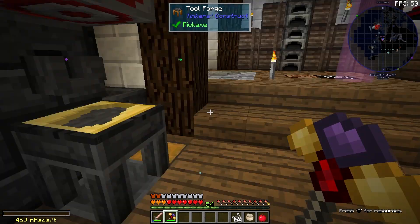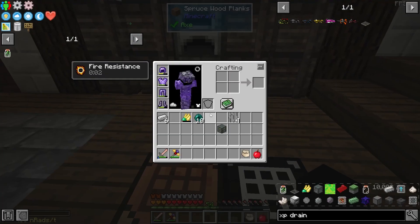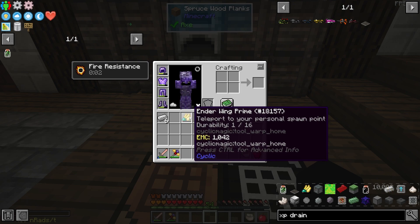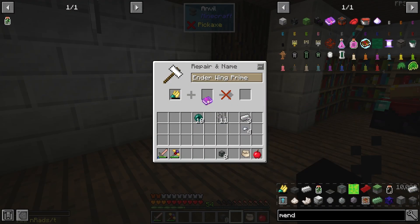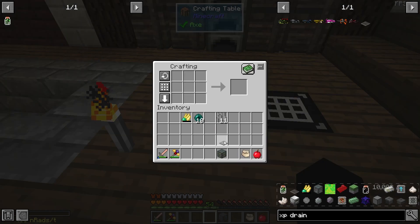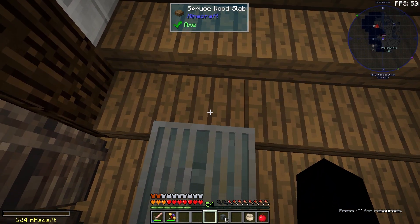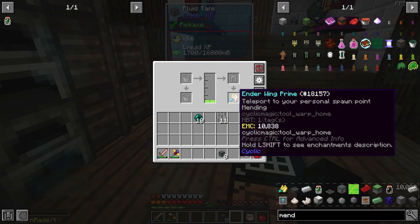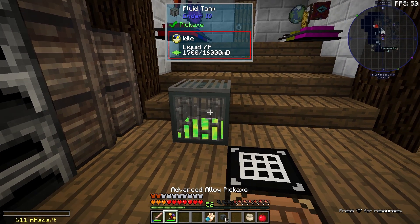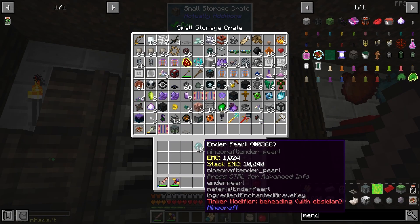There we go — silk touch on our pickaxe! Before I go out looking for overgrown stone I wouldn't mind trying to repair this ender wing, which can teleport us home. If I put a mending enchantment on it and then make an XP drain and throw this on top of the XP tank, I can drain some XP into the tank and use that to fix the ender wing. Prime — good as new! I assume that works for any mending items actually.